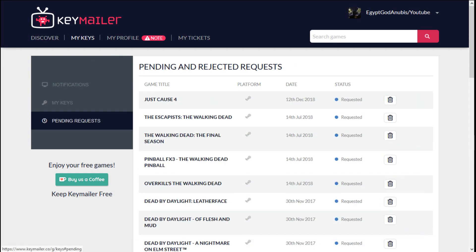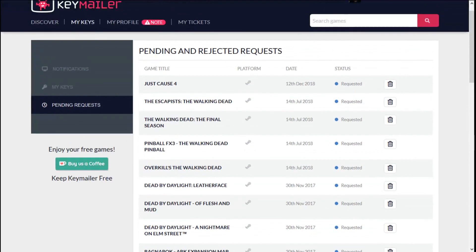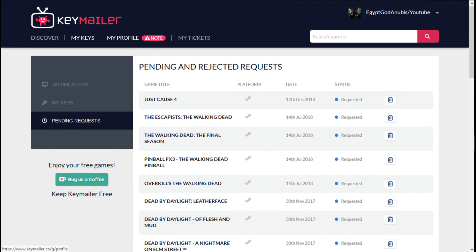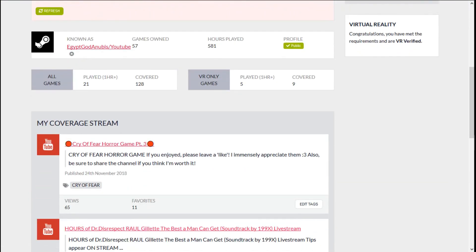They also show you what your pending request is. As you can tell, I request a lot of games — that's the only way you're going to get some keys from Keymailer. Get some games that you play, some games you don't play — get them, because that's going to help you out in the long run. It shows your YouTube account, Twitch account, Twitter account, and Mixer account on here. It shows my stream information and my games — I got all 57 of those games for free, just from being on Keymailer.